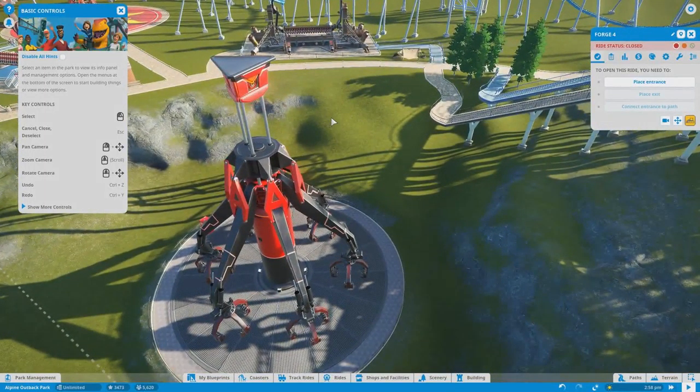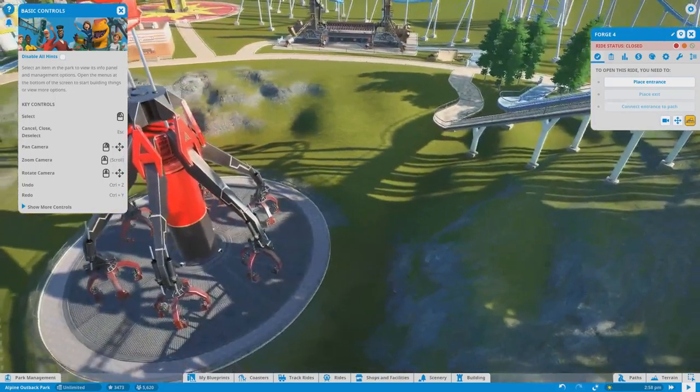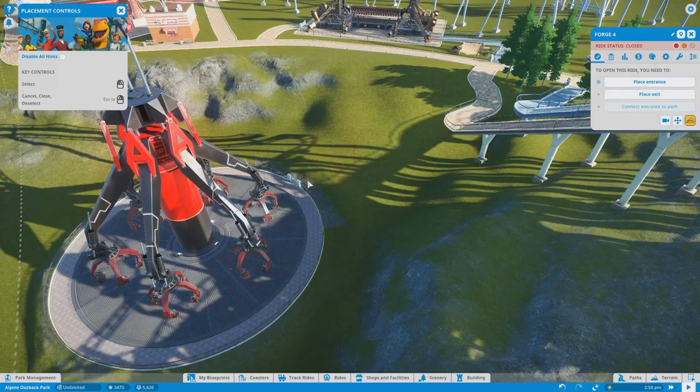I hate the camera rotation because sometimes it works, sometimes it doesn't. You have to use the middle mouse wheel and click down on it, and sometimes it chooses to do it, other times it doesn't. I could use the arrow keys, but I don't really feel like doing that.